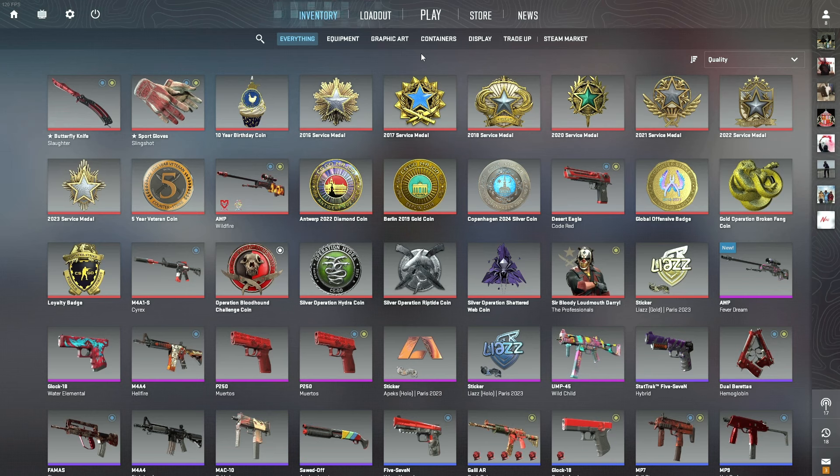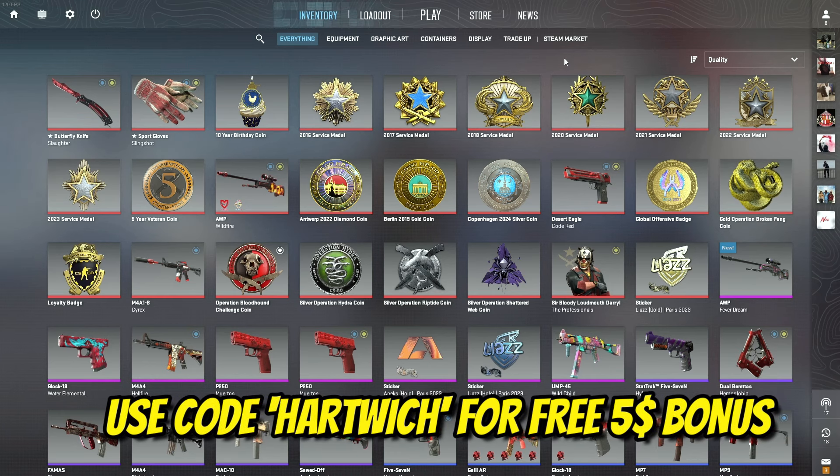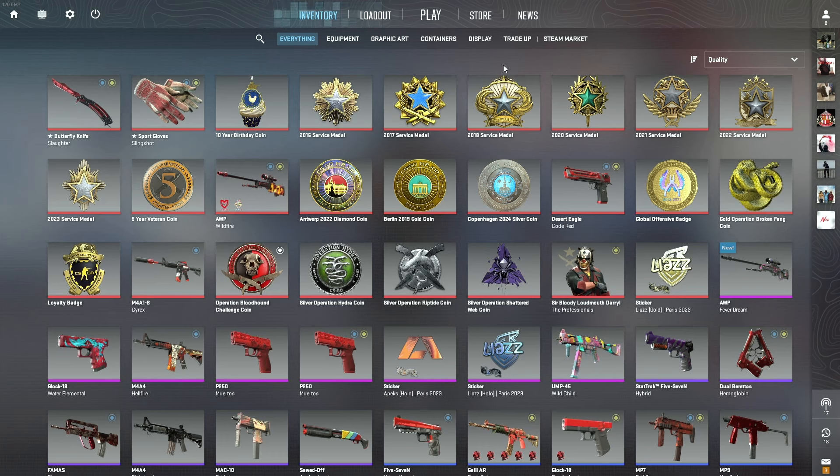So if you're going to sell your skins, buy skins, or maybe trade old ones for new ones - especially since I know some of you have asked me for advice on this, and a lot of you watch my budget-themed inventory videos - if you're looking for any skin in any color, you can find it on there. Just make sure to use my code in the description to get your bonus and you're ready to go.